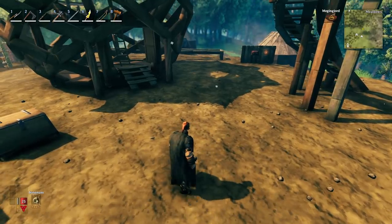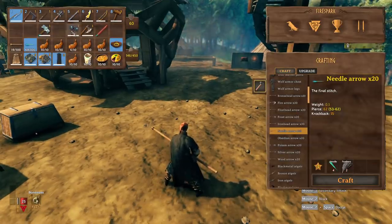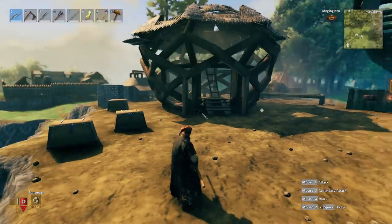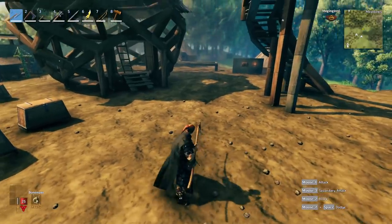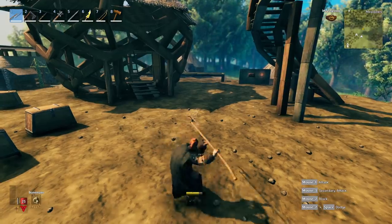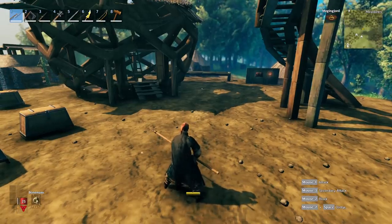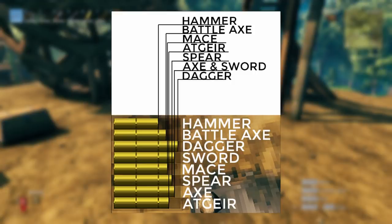After knowing that, the actual testing was straightforward. I went through with each weapon — the polearm, axe, spear, mace, sword, and dagger — and did a single strike, immediately took a screenshot, then did a full combo of three hits and took another screenshot. I did that with all of them and stacked them on top of each other in Photoshop to see the amount of stamina used.